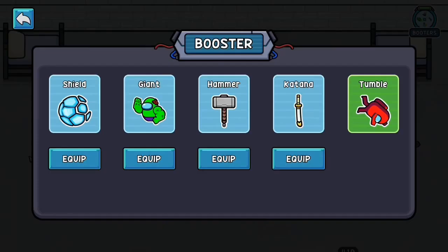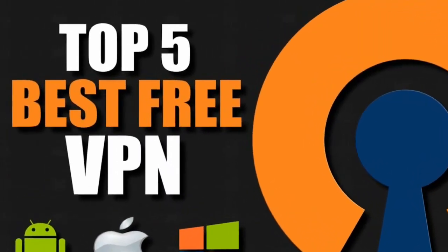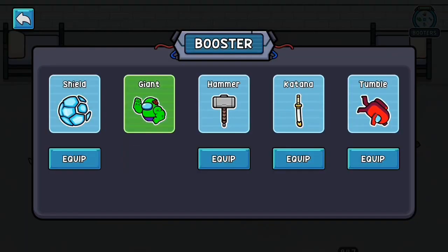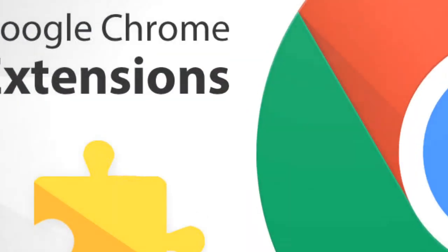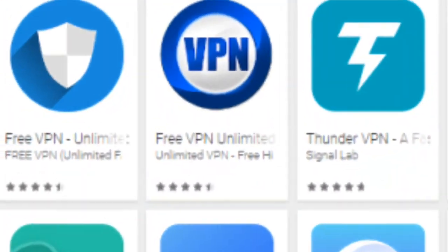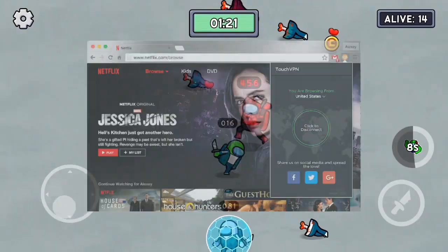Number nine: another trick you can try is using free VPNs by downloading them from the Google Play Store or App Store on mobile. If you are on PC, you can install a Chrome extension for it. These are the best free VPNs for mobile, and for PC these Chrome extensions would be helpful.